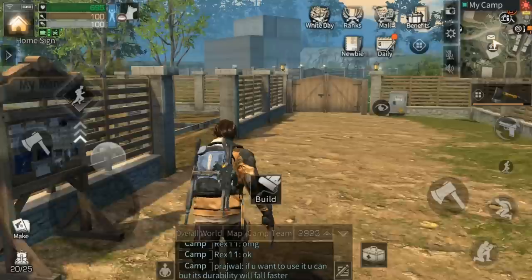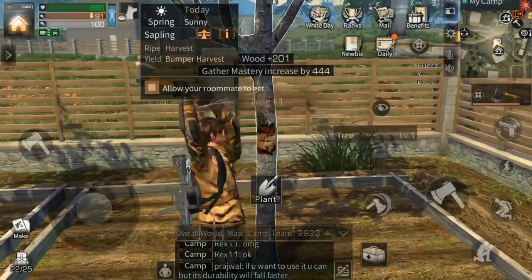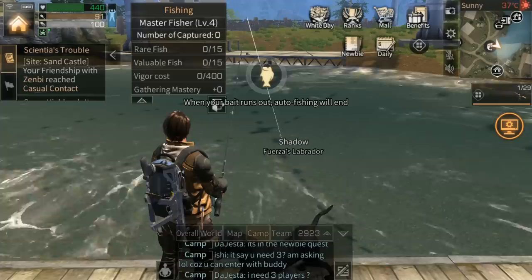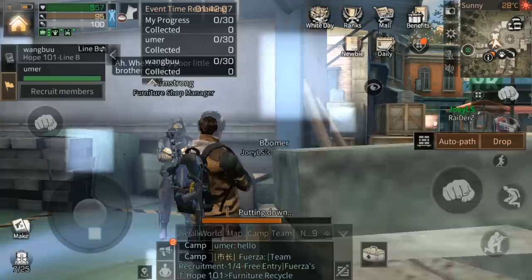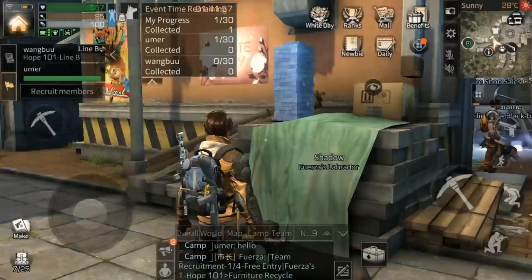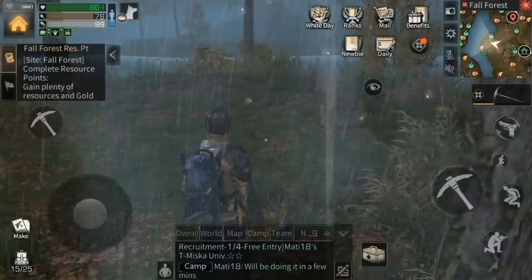If you play in bursts, ration your vigor carefully. Save fishing and farming for bathroom breaks so you never let your vigor cap out. Wait to harvest your fields until your vigor is high but you don't have time to play. You can also use vigor fishing on auto at the camp dock if you can leave your phone running, but this consumes a lot of vigor for not much experience, so only do it if vigor would otherwise waste. Twice a day you can do the furniture recycling quest at Hope 101 to get a drumstick meal that restores 200 vigor — essential for busy weekday players who save their weekends for gaming.